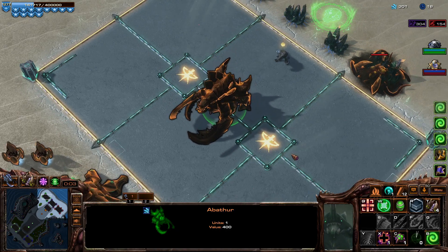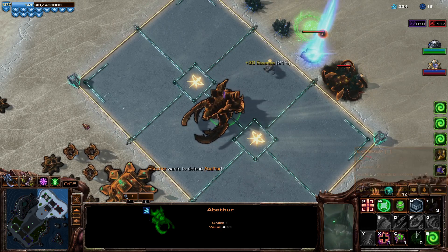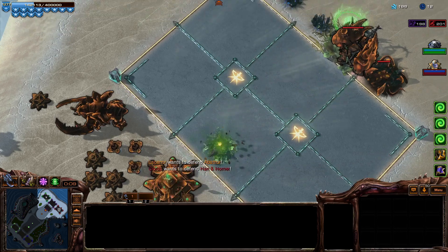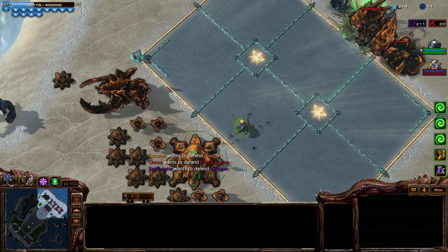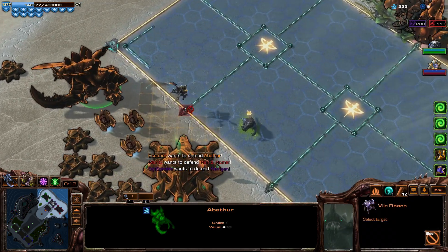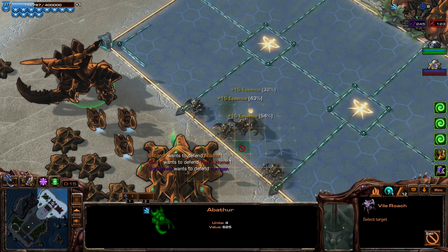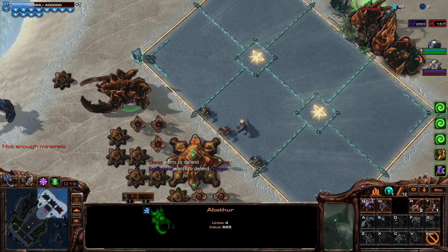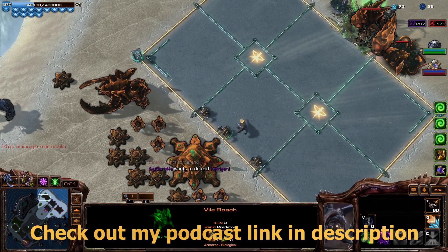Alright, welcome back to the Triple Aura Brawl! We are playing Dahaka today, joined by Chloras and Sprinkles. Triple Aura is fairly self-explanatory — three auras, pick a buff times three. We're playing Abathur so we're probably going to run some Swarm Hosts.